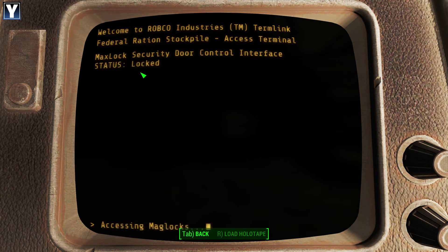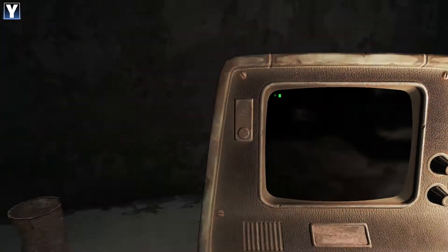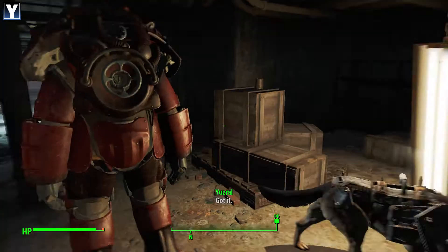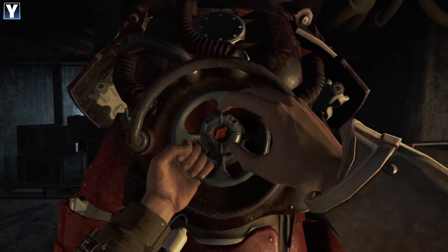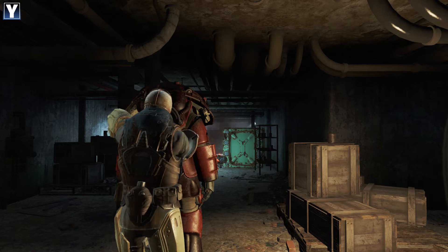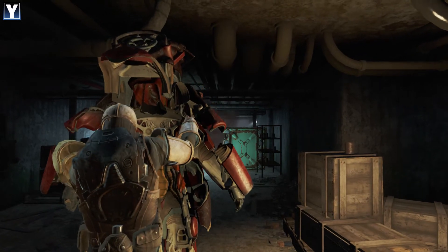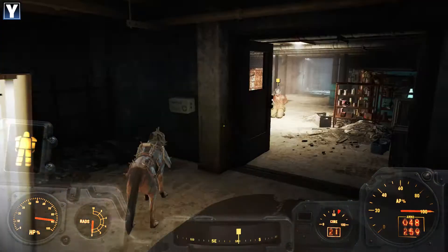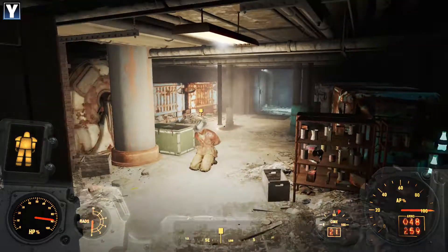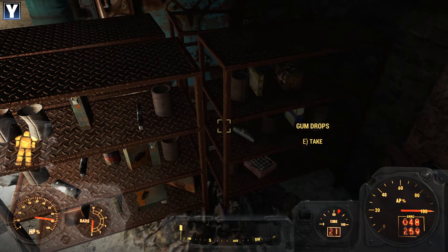Opens the door. There we go - mag locks are cleared. Mag locks are done. We are open. Put core into suit. Re-enter suit. Insert ominous Latin chanting here - or rock music depending on your taste. And ooh - Nuka-Cola Quantums! Those are always worth looting.